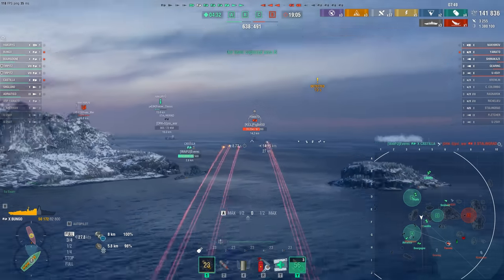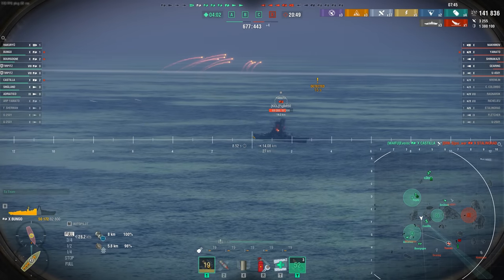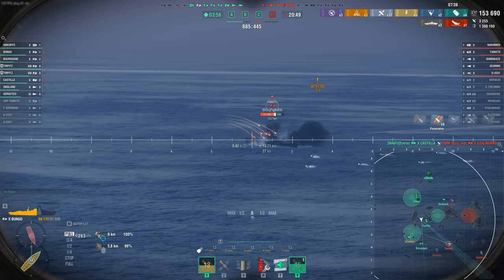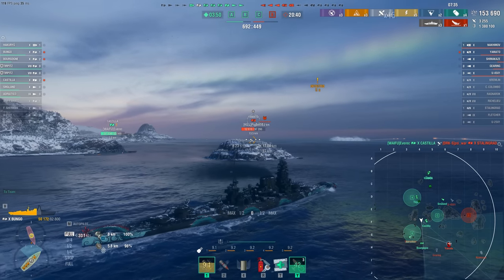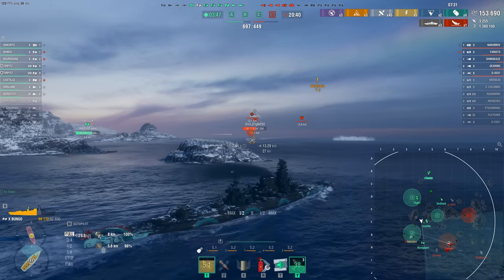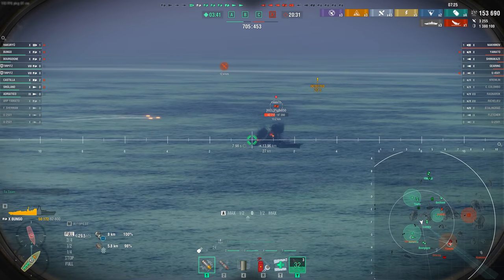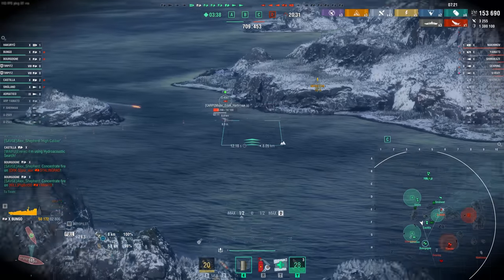When you have the plane up, you aim somewhere and the shell just goes somewhere else entirely. But when they do land, this is where the HE comes into play — 12,000 damage, and he's angled. It's a lot like overmatch damage; there's no avoiding it, really. It might even be more difficult to avoid because you can light fires as well, even though the fire chance isn't amazing on the Bungo.